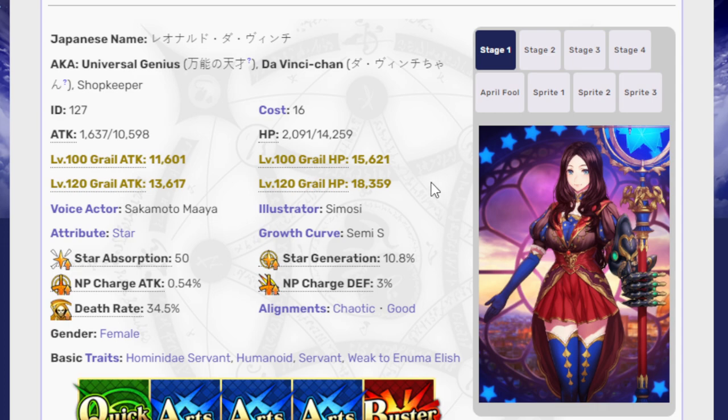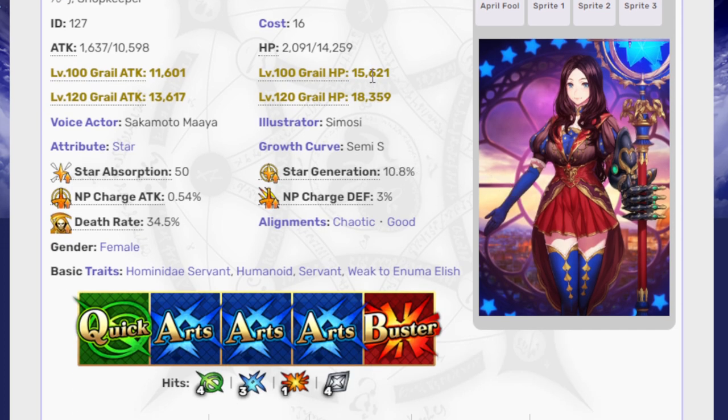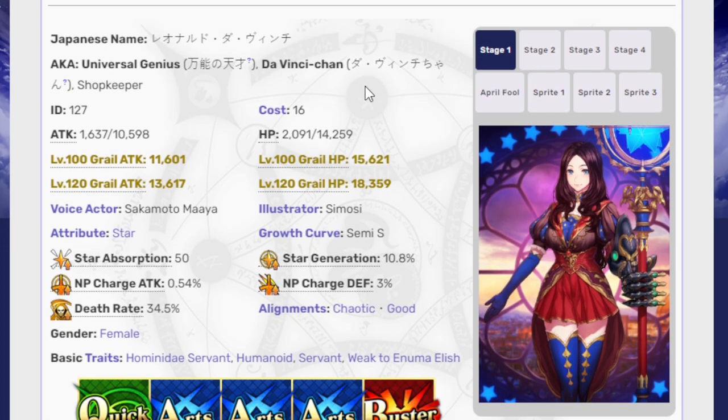If you want a Da Vinci that's really good, that's Rider Da Vinci — Kid Vinci — the fantastic looper. This version was just released too early in the game and had no way to know the direction Arts would go. It's a real shame — I really wish they could do more with this version of Da Vinci.